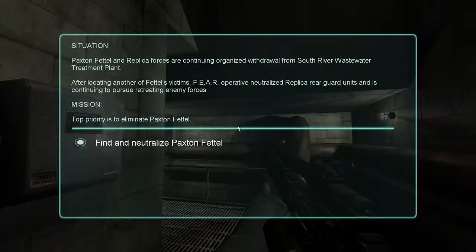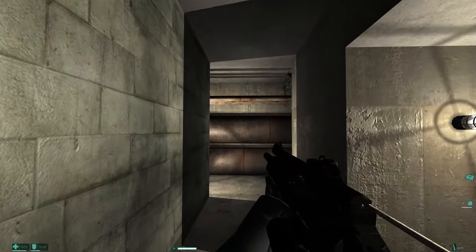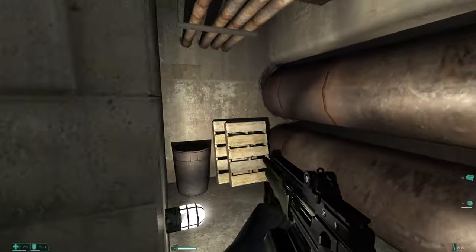I'm going to look at our mission here. Situation: Paxton Fettel and Replica forces are continuing organized withdrawal from South River Wastewater Treatment Plant. After locating another of Fettel's victims, the F.E.A.R. operative neutralized Replica near guard units and is continuing to pursue retreating enemy forces. Mission top priority is to eliminate Paxton Fettel. That's always been our mission — eliminate Paxton Fettel — and we still haven't found him.